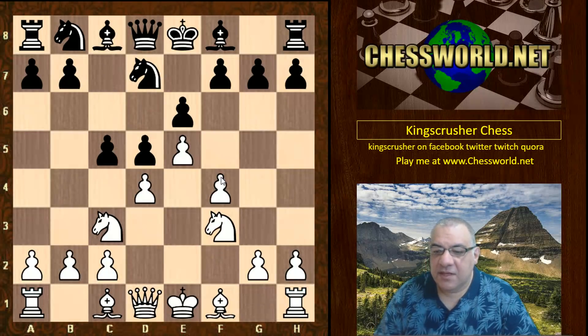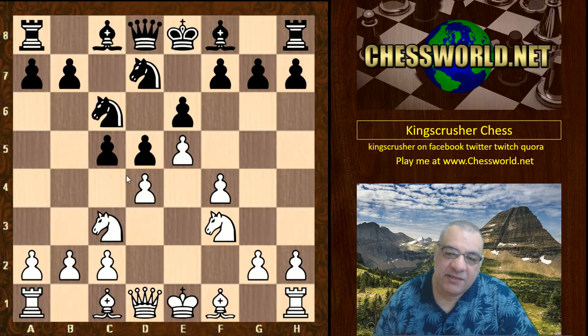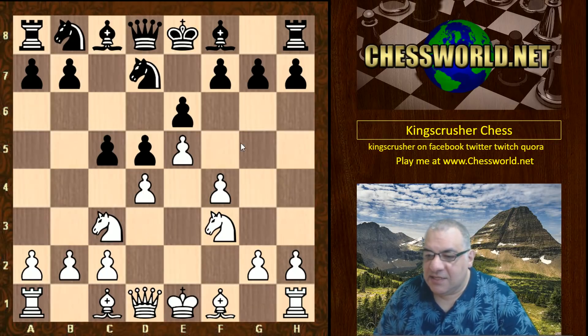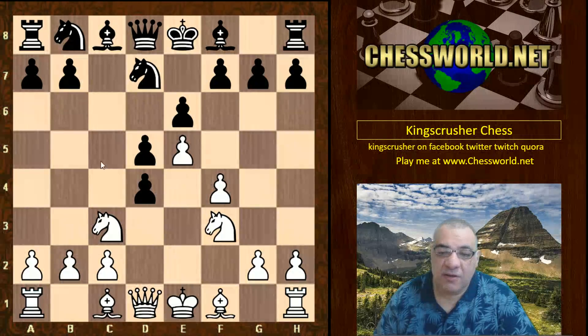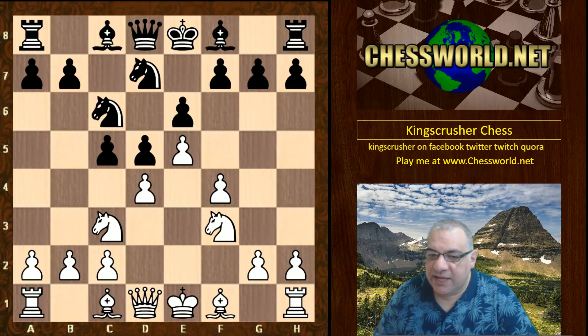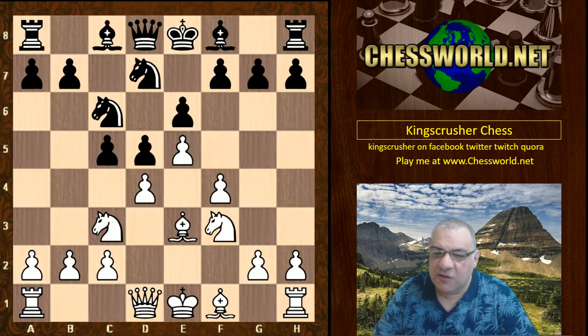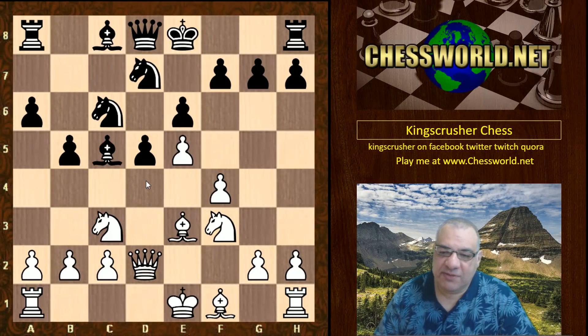Knight f3 — and now usually in this position Knight c6 is played, but cxd4 is in the Chess Base live book and thought to be equal as well. It resolves that central tension. Players seem to generally prefer Knight c6, for example with Bishop e3, keeping that central tension and maybe even expanding on the queenside. This position is thought to be about equal.